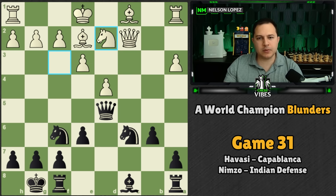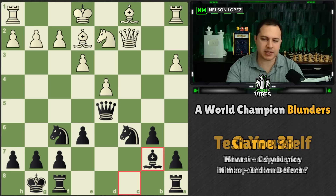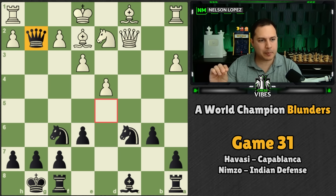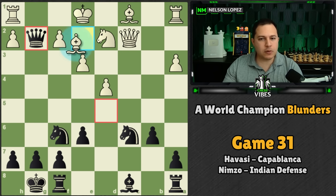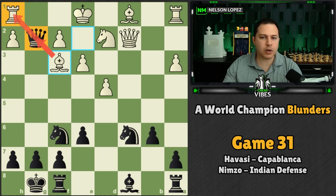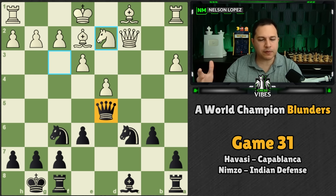White plays knight D2. The move Capablanca played was simply developing the bishop — that's the whole point of why he played B6. If you said queen takes G2, that is a big mistake. You always have to be careful opening up files on your king, and here white can play bishop to F3, which attacks the queen, defends the rook, and attacks the knight at the same time. You're going to have to lose a piece. Capablanca was not going to fall for that.